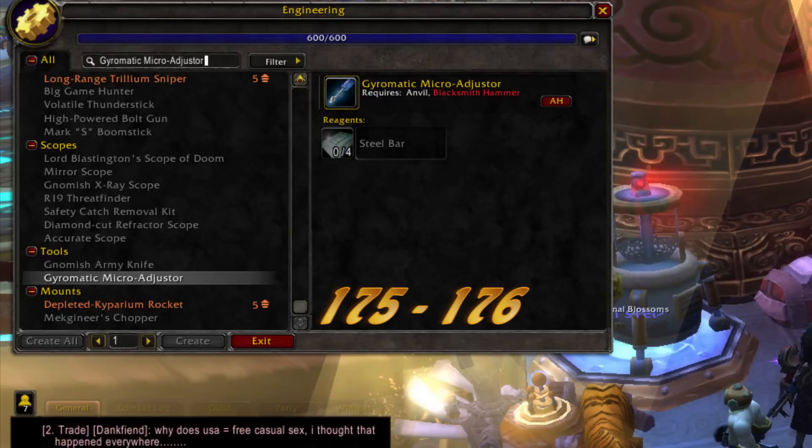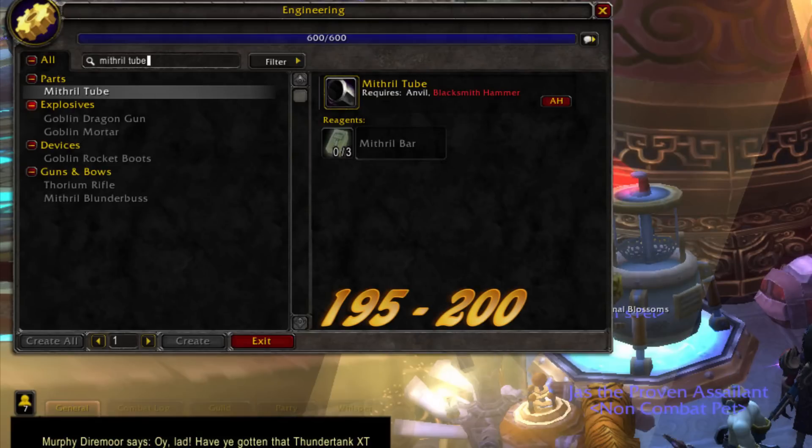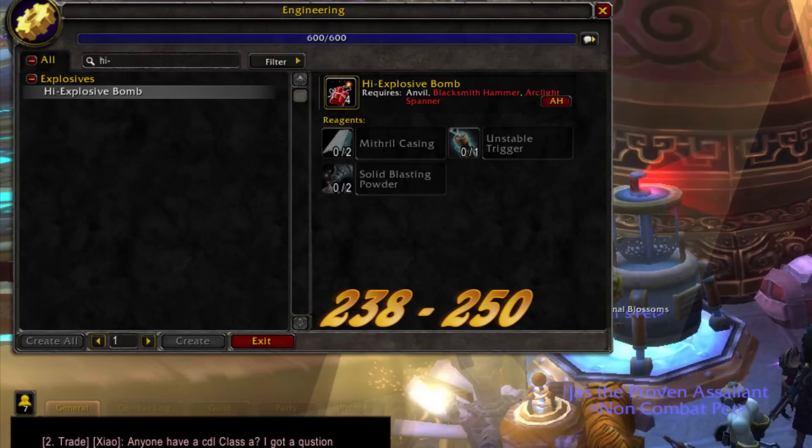175 to 176, gyromatic micro adjuster. 176 to 195, solid blasting powder. 195 to 200, mithril tubes. 200 to 216, unstable triggers. 216 to 238, mithril casings. 238 to 250, high explosive bomb.